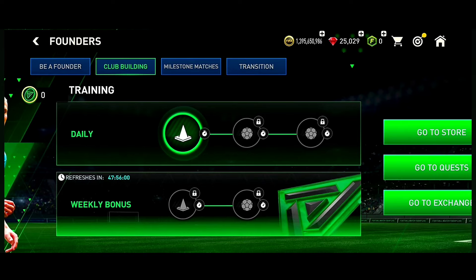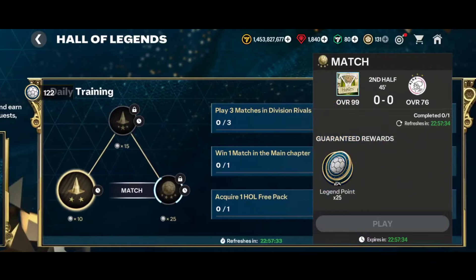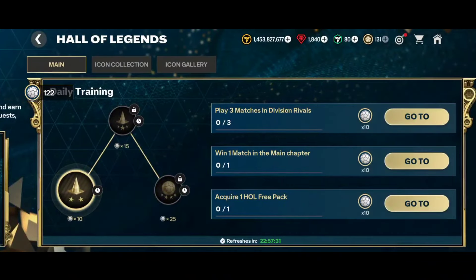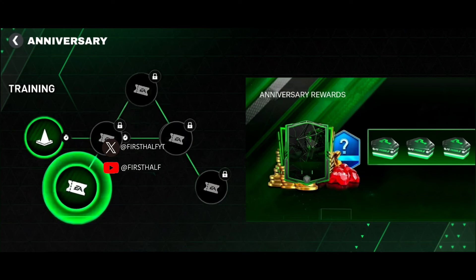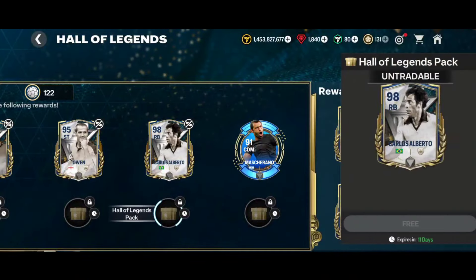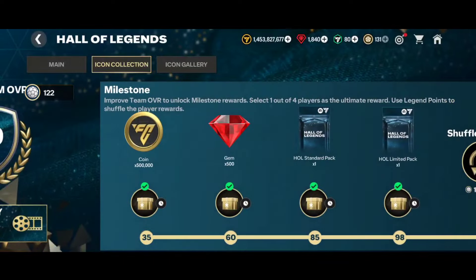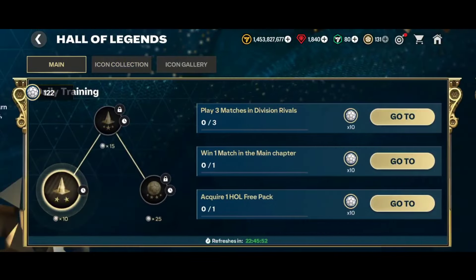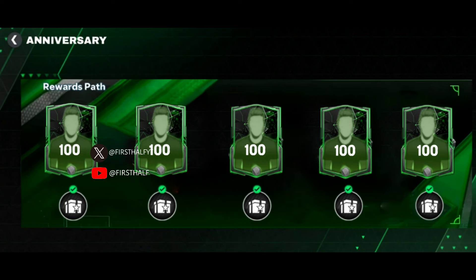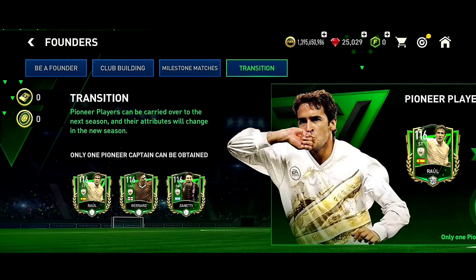The industry event is also a main event, which means we will have skill games and matches to claim industry points. Right now we can claim 98 OVR cards for free from the Hall of Legends, and since the industry event is the last event after Retro Stars, we will be able to claim a 100 OVR card for free.